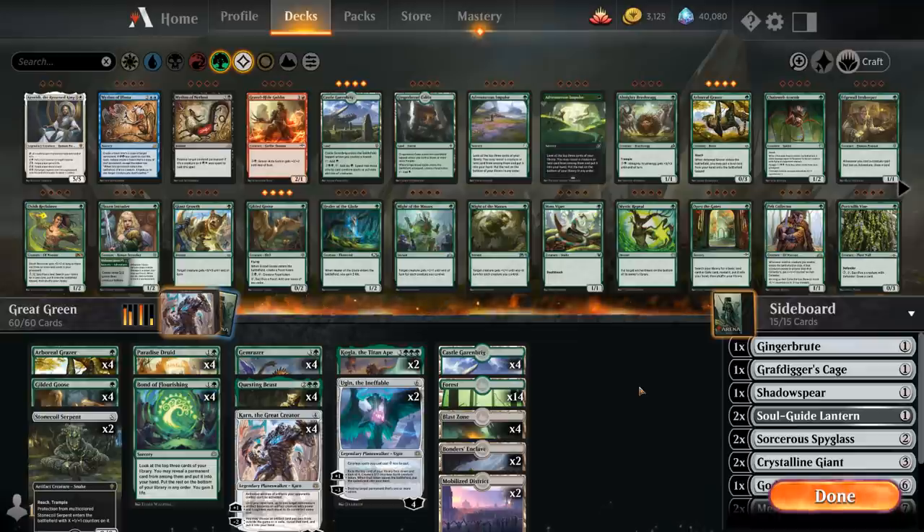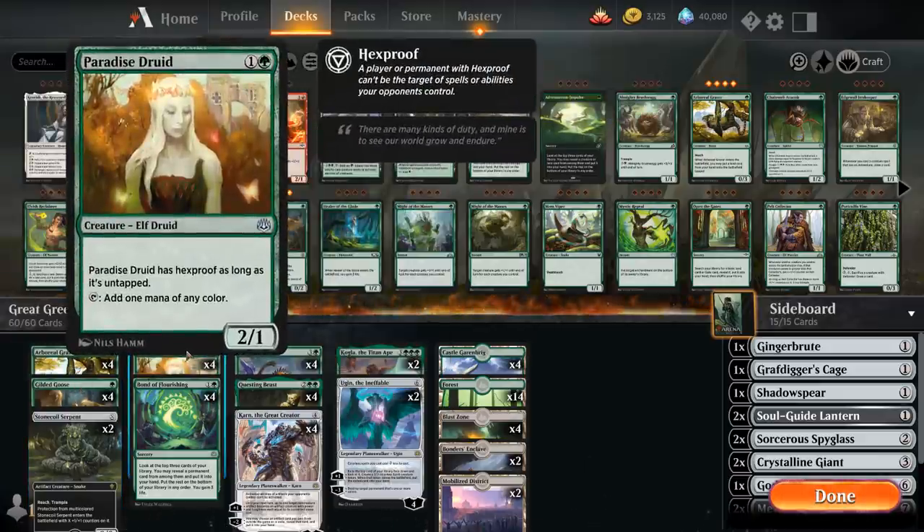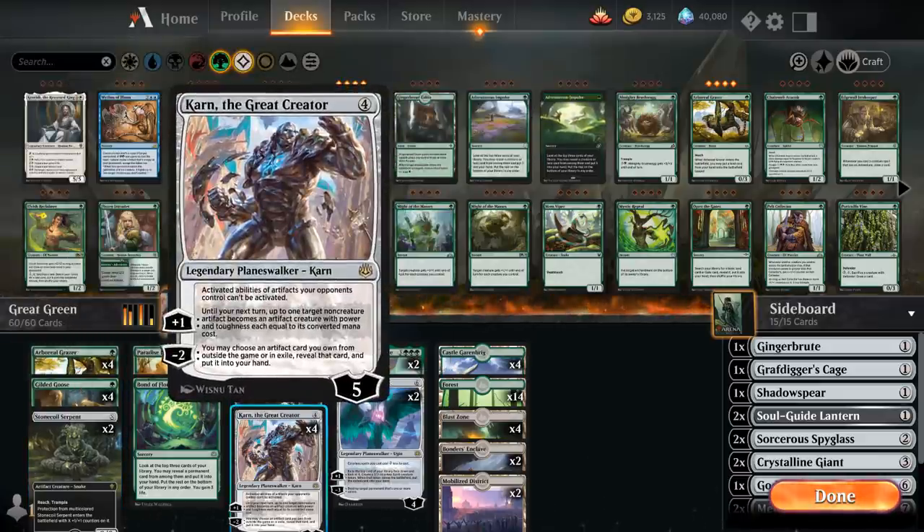The reason we kind of have to play green is that in matchups like Garuda and Winota, it is important to get Karn in play as soon as possible so we can minus and get the Cage. If we wait until turn 4 and then get Cage turn 5 and play it, it might already be too late since those decks often do their broken thing on turn 4. So we've got a total of 12 accelerants — 4 copies of Arboreal Grazer, 4 Gilded Goose, and 4 Paradise Druid.